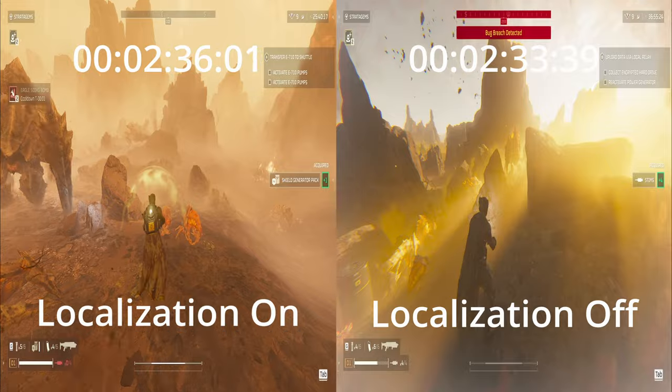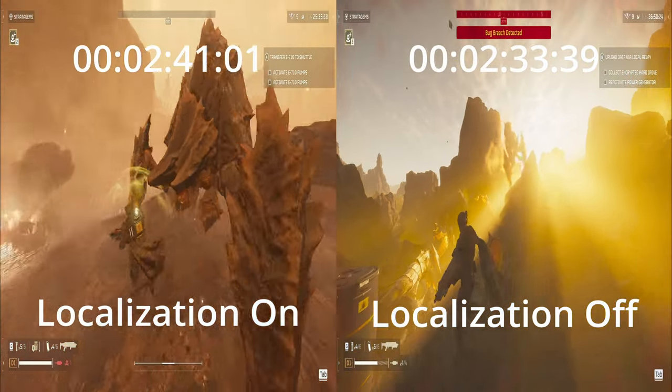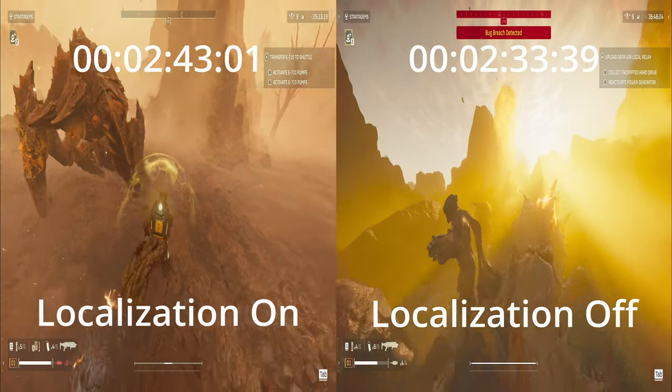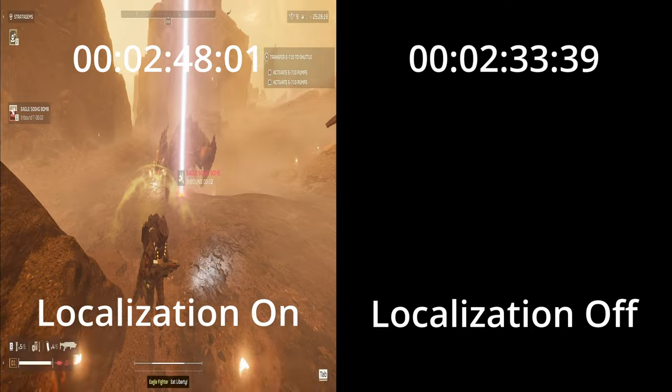So we can see here that localization off actually cuts off around 2 minutes and 33 seconds, which means that you will aggro another patrol, or they will try to bring in another patrol, every 2 minutes and 33 seconds.